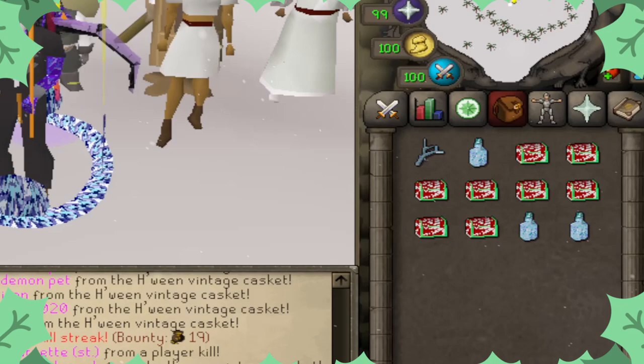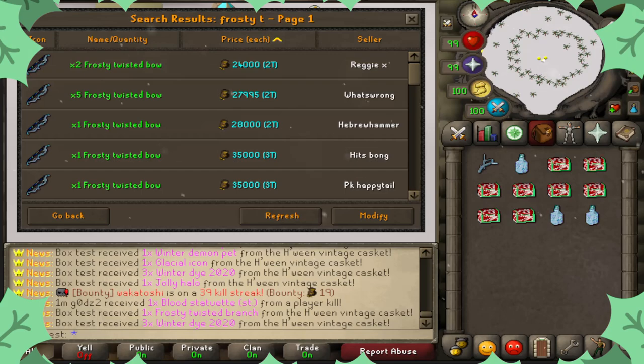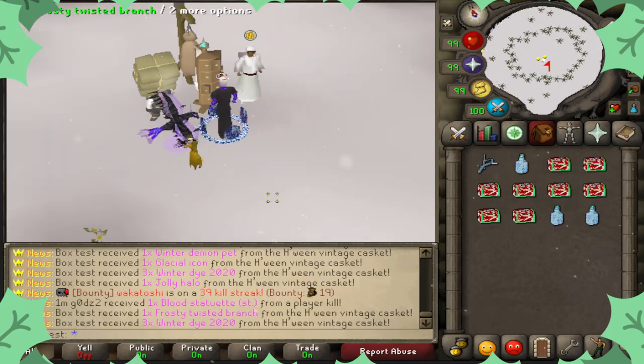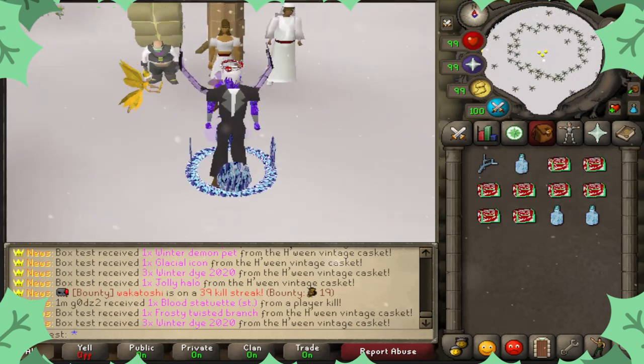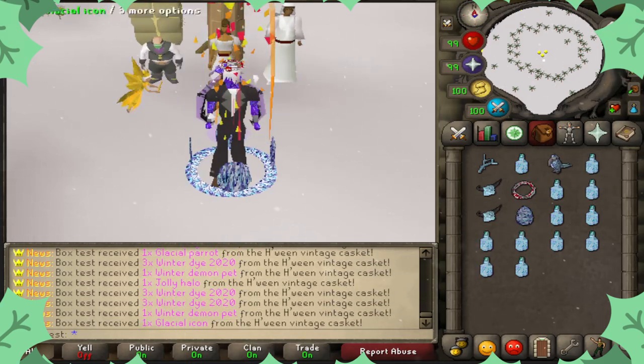There's our first frosty twisted branch. This is an attachment for the twisted bow. If we look up the frosty twisted bow, it looks to be about 2.4 trillion minus 100 bill for the twisted bow, so that's how much that thing is worth. These are looking to be pretty good — I'm not loving the amount of dice but I'll take what I can get.